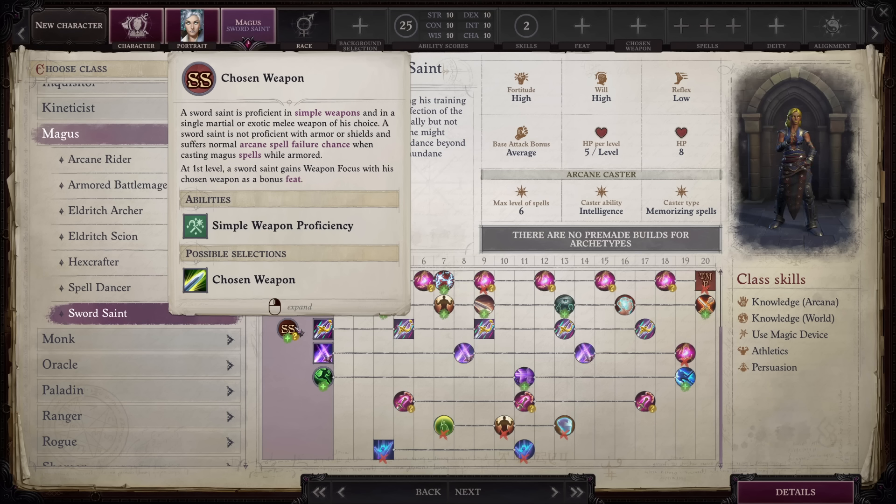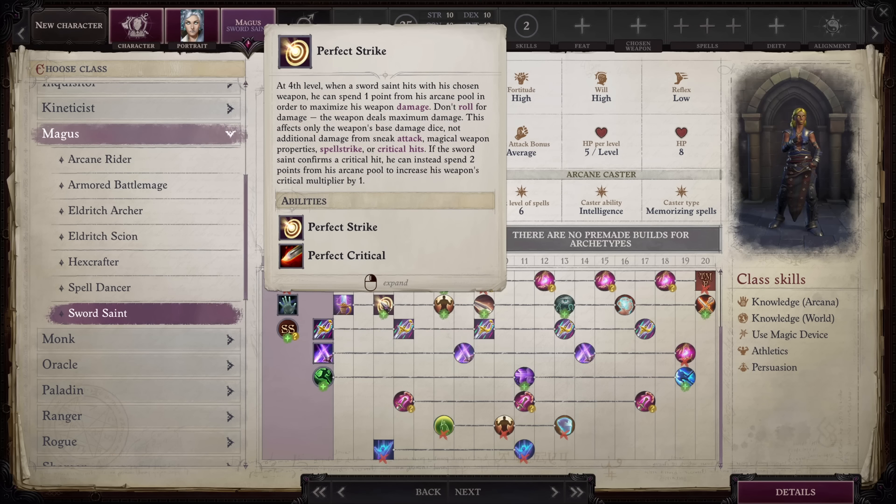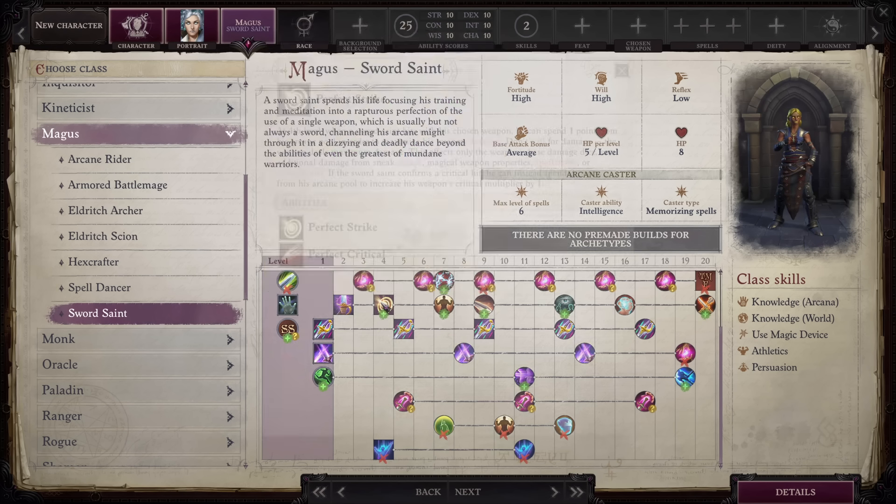Sword Saints get Spell Strike and Spell Combat, which allows them to use spells while making full attacks every round — attacking with their weapon and casting a spell at the enemy in the same turn. Later they get Perfect Strike and Perfect Critical, which can maximize damage and increase the critical multiplier. At level 20 you can reach up to a times-four critical multiplier just from the class alone, without any mythic abilities. It's a mechanically complex archetype, but once you get the hang of it, it's incredible — hands down one of my favorites.